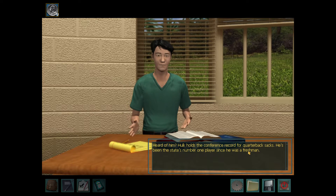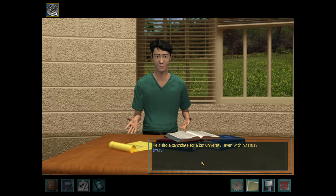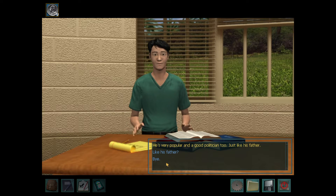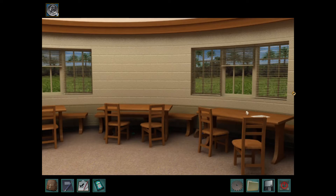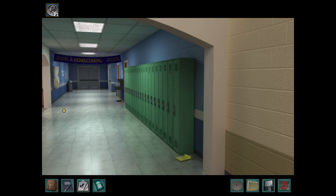Have you heard of Hulk Sanchez? Heard of him? Hulk holds the conference record for quarterback sacks. He's been the state's number one player since he was a freshman. He's also a candidate for a big university, even with his injury. Hulk got hurt a few weeks ago — ever since that game, he hasn't played the same. What can you tell me about Daryl Gray? He's very popular and a good politician, just like his father. I hear his father was a great politician, but not a very good businessman — his company went bankrupt a few years ago. Do you know the combination to Jake Rogers' locker? I'm sorry, Nancy, I can't help you with that. Never mind why I'm asking about that — it's not at all a suspicious question to be asking people.